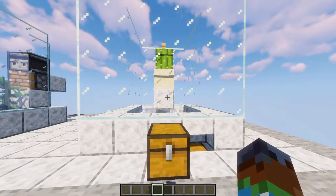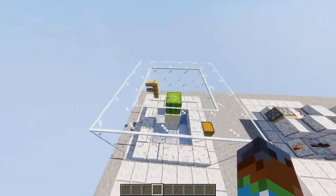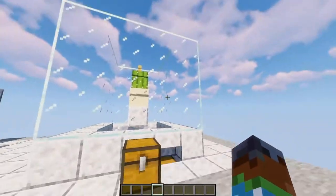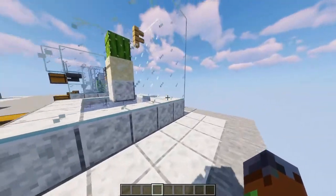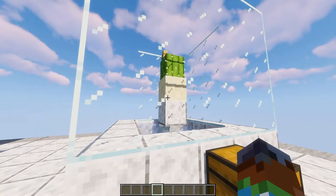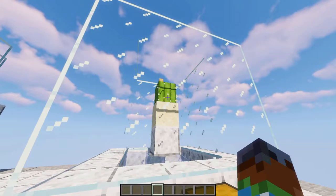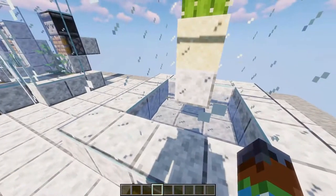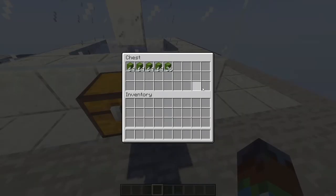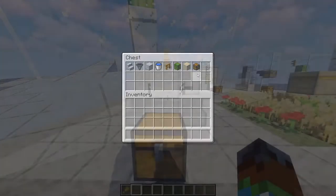For farm number four, the last one of this first row, we've got the cactus farm. This is probably the simplest farm we have. I did a wall outline of glass just to get the catch rate better. It's really hard for cactus to be really efficient because it can delete its own drop, which can be annoying. I just have one source water block over there flowing to this corner, and it will pick up all the cactus. It's just a one simple fence post made out of these items right here.